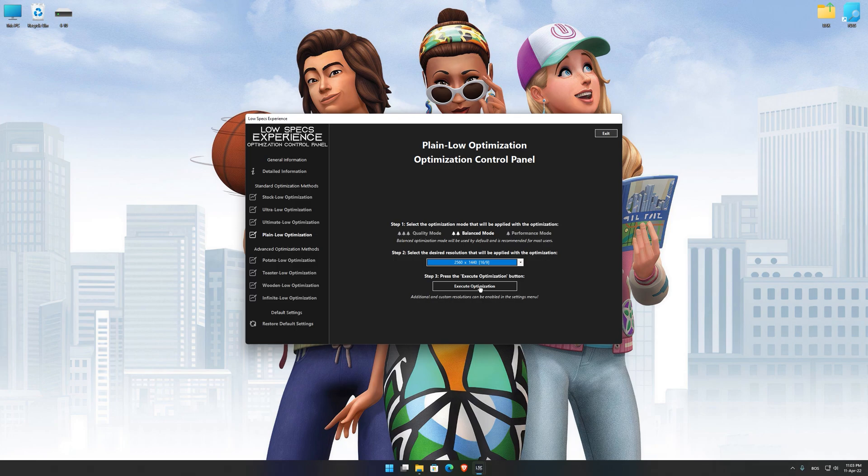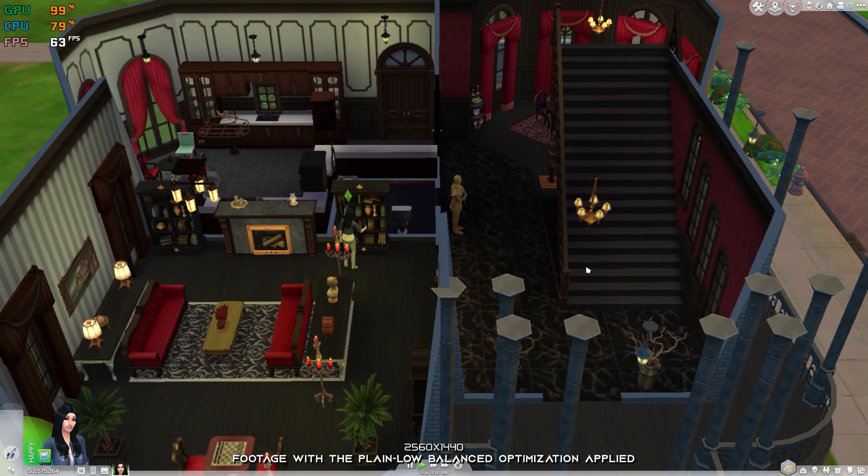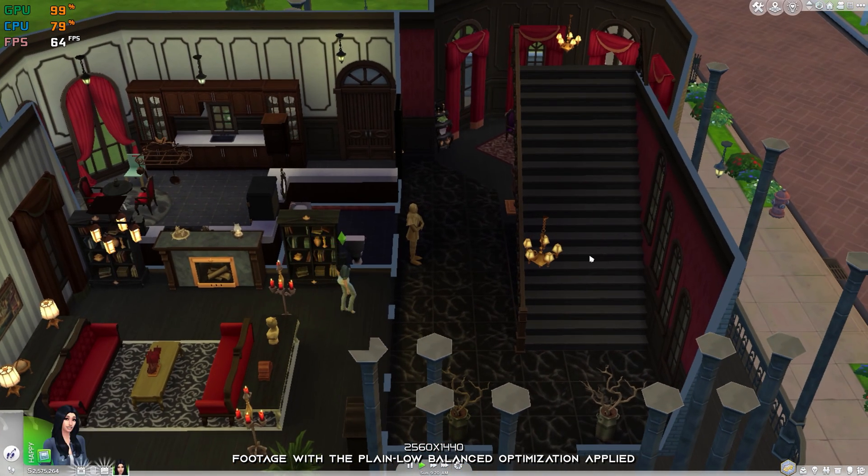This is something you will need to experiment on your own in order to see what works for your system the best. Once you decide which optimization presets and resolution you are going to use, press the execute optimization button and then start your game. Also, if you are not satisfied with what you see, you can always restore your game to default settings by choosing the restore default option.